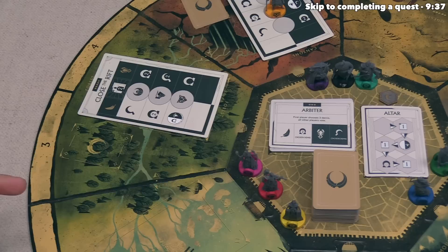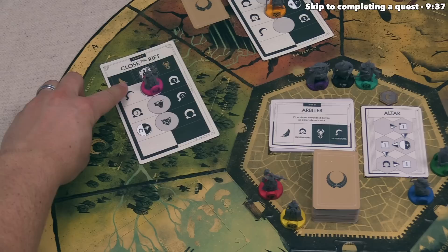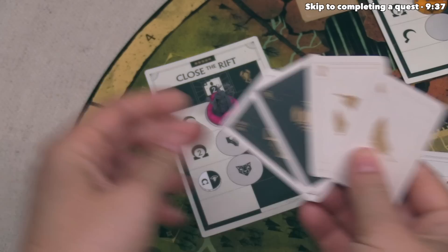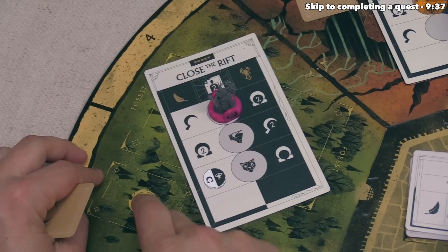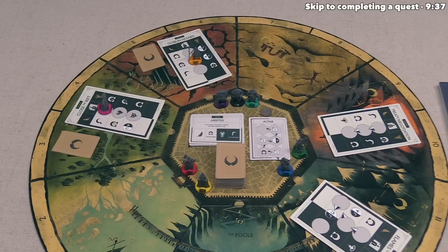For our second action, let's move Isabelle to a quest — specifically Close the Rift. Isabelle has the owl mark on the bottom, which matches the spot here. Looking at the quest card, one side shows a sickle, which is a negative renown icon, and the other shows two omega, a positive two renown icon. There is a feather over the white side and a scorpion over the dark side. We have scorpions and feathers left in our hand. Since it makes more sense to gain renown than lose it, we'll add a double scorpion card, which counts as two once the quest is completed.